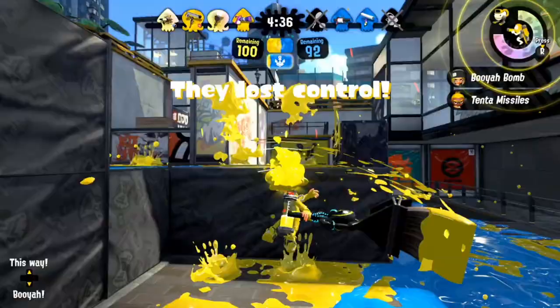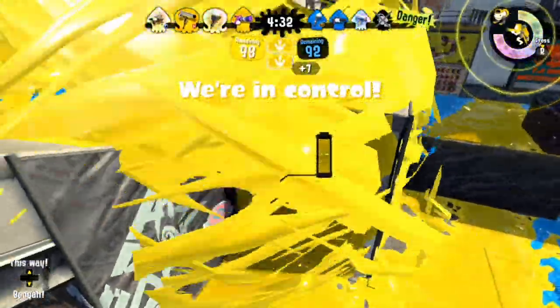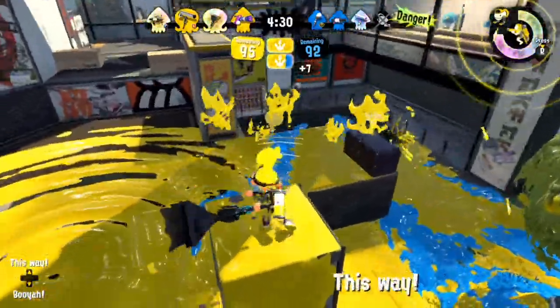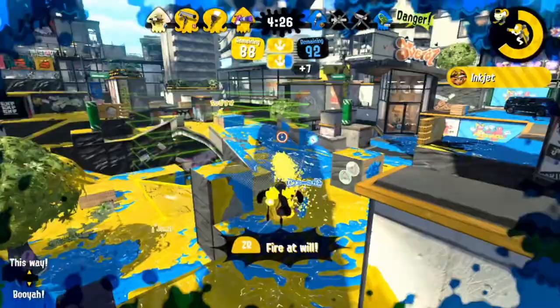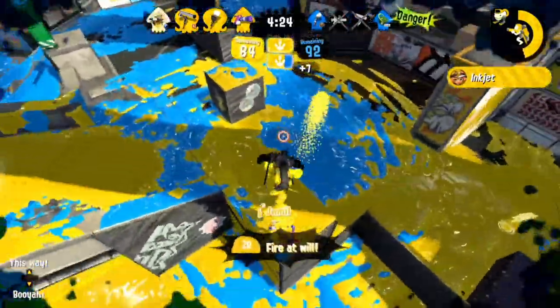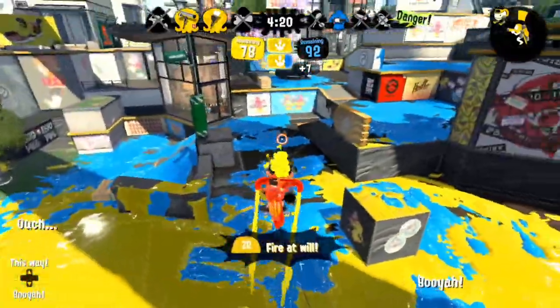I notice the roller on the right side of the map, but I want to be really careful when approaching it. The one-shot of that roller is very threatening to me, and I can't afford to peek out and get hit first, so I opt to play much more safe and keep my distance against the weapon. I Inkjet afterwards to finish off the roller, but my teammates actually get him in time, so it ends up being kind of a waste.